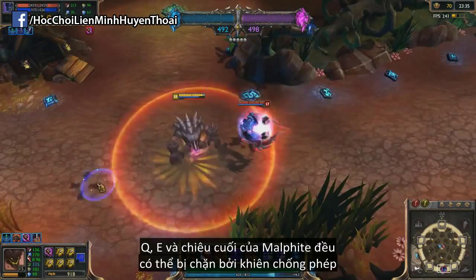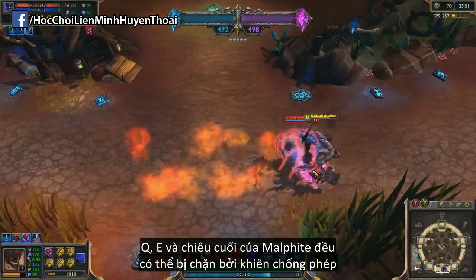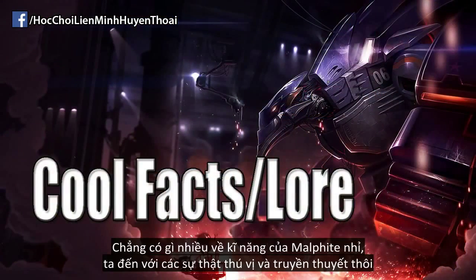Malphite's Q, his E, and his ultimate can all be blocked by spell shield. Alright guys, there's not much more to say about his abilities, so let's jump into the cool facts and lore.